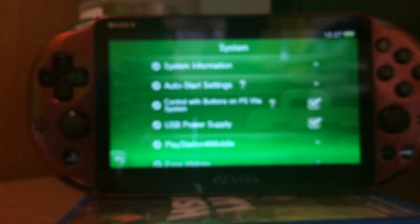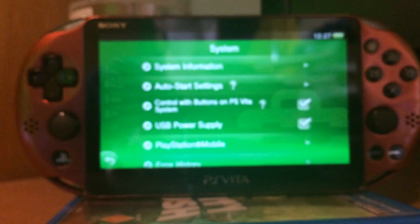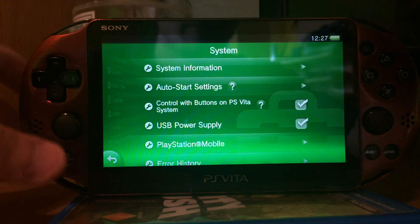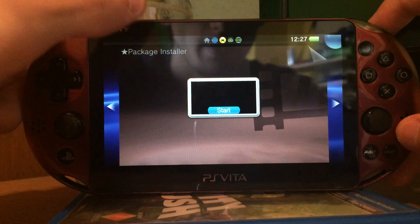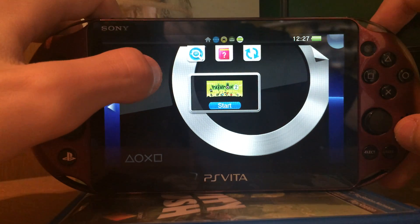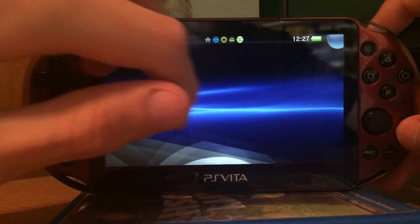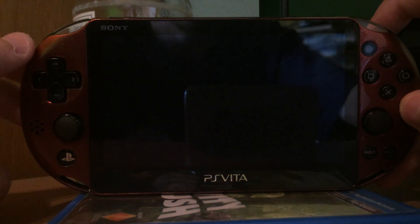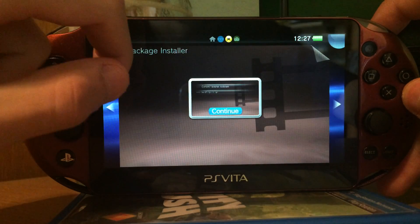As additional proof I will show you that I can run TNV and the package installer. There we go, package installer. I could also run TNV via Petapon but I hope the package installer is enough proof. I can even start it, so it's not the patched one from 3.30 but 3.18.